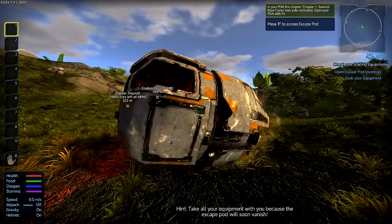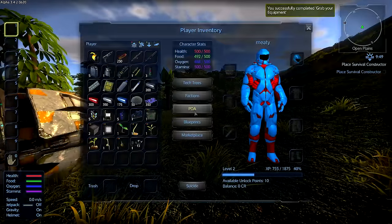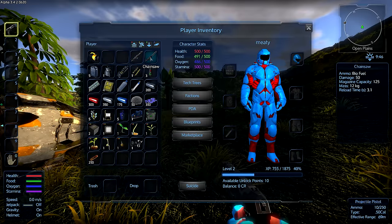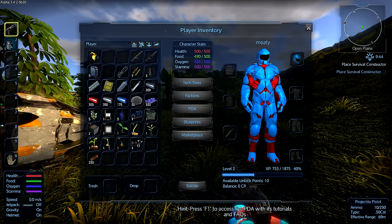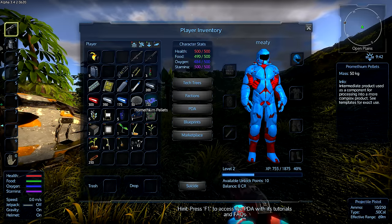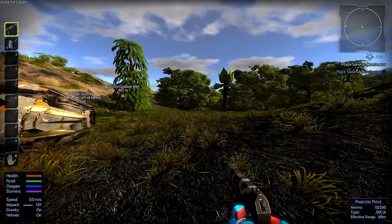Nope, I'm alive! We got hints and stuff in this pod. We have a pistol, bullets, a drill, a chainsaw. The survival constructor sounds interesting. We start off with some ingots — copper, iron, cobalt, some magnesium powder, prometheum pellets, a core oxygen.